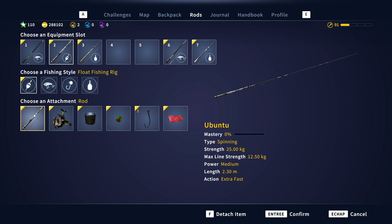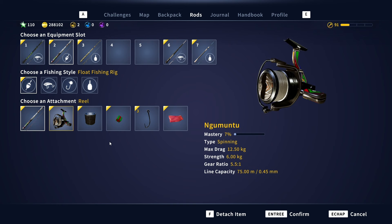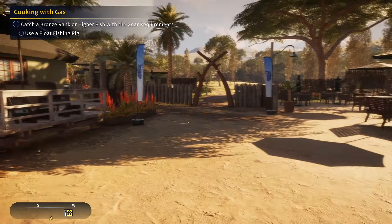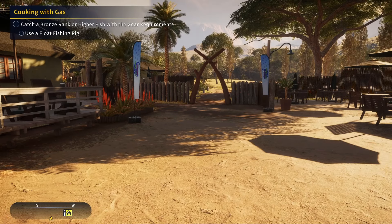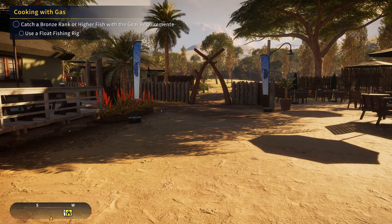I already did the two other fishing hub missions, so I'm going to fish with the first two gear pieces you can get from the other hubs. If you don't have them, just go with another setup. I'll assemble it and fish on this position — it's only a bronze, so not too complicated.